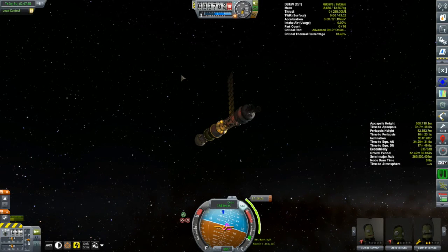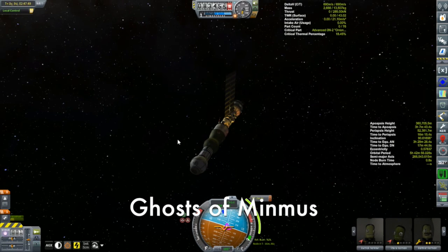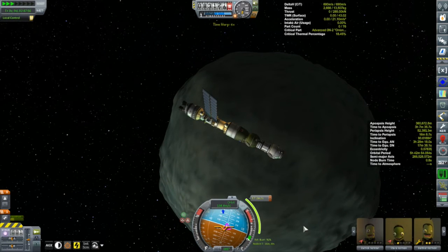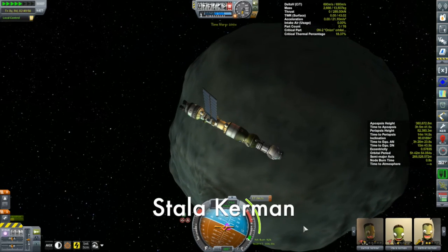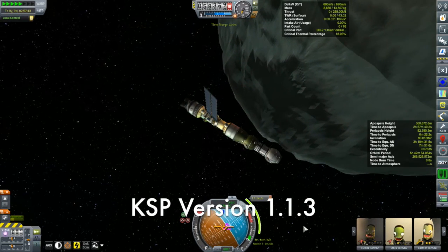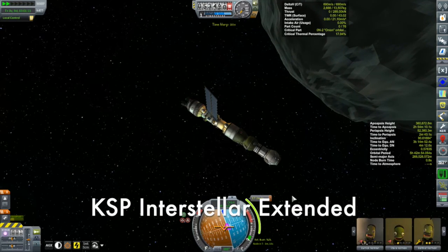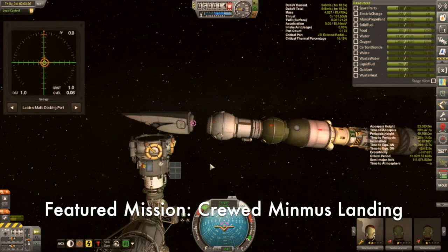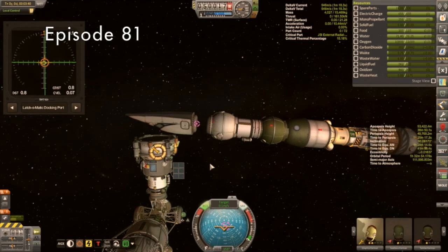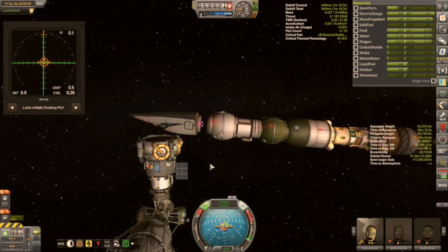Hi, my name is Mike Aben and welcome to my KSP campaign. We are here with the Korion 1, which last episode had arrived at Minmus and we performed our capture burn. This episode is going to be about really getting the mission done here at Minmus — specifically, heading towards the abandoned Minmus station, which I had abandoned a number of episodes ago.